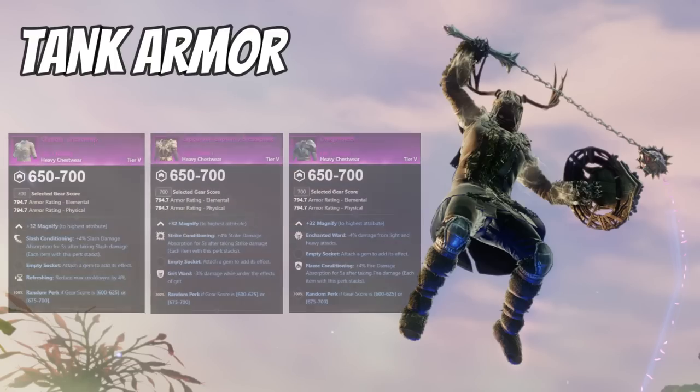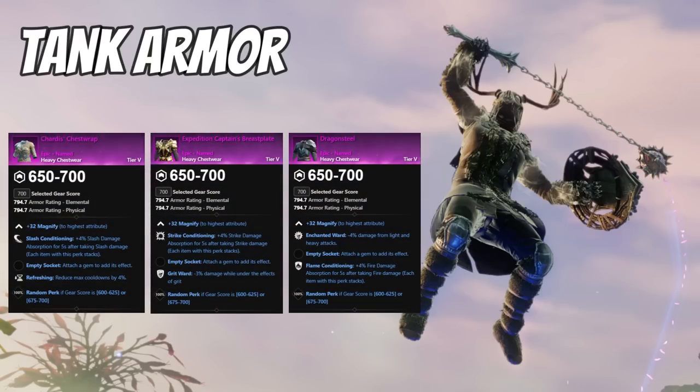Other sets you could use include conditioning sets, which give damage reduction to a specific damage type for five seconds after you're hit by that damage type. In most cases I'd prefer a shield ward or protection perk to cover these damage types, as it only takes one or two pieces of gear rather than farming a whole five-piece set for multiple environments. But if you want to farm conditioning sets: Chardis gives slash conditioning from Lazarus M3 only; expedition captain gives strike conditioning from Commander Thorpe in M3 Depths; and various fire conditioning sets drop in Imperium Forge M3.